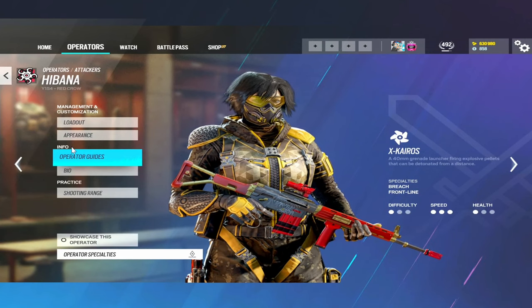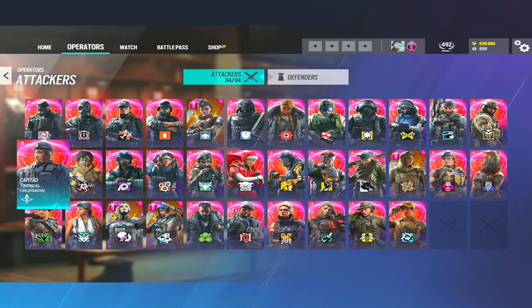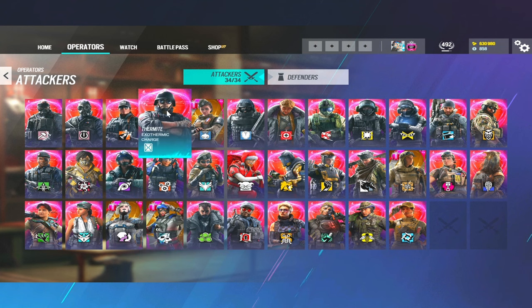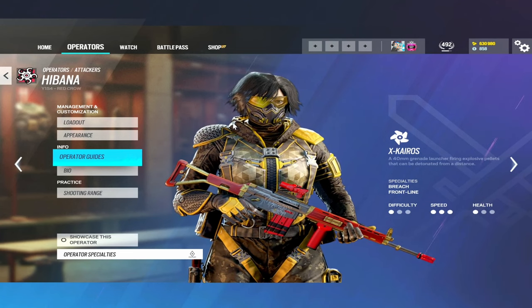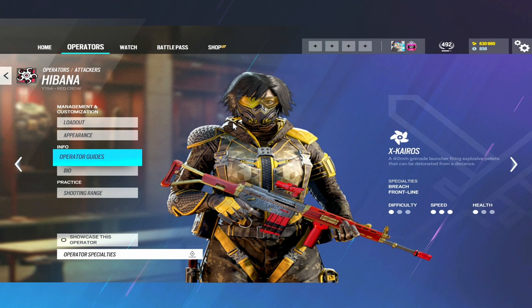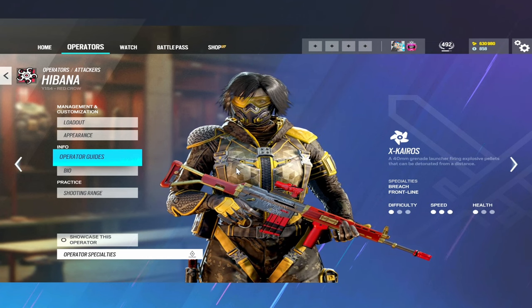Alright guys, that is it today on how to play as Hibana. Hibana is one of the best hard breachers in the game. Going through the hard breachers: you have Hibana, Ace, and Thermite. Thermite has to be right up against the wall and only has two charges; Ace only has three and you can throw them, but Hibana's pellets have infinite range - they can go wherever you need them to be. She's going to have a lot more pellets overall. Main hatch opener is going to be Hibana and if you need to open walls safely from longer range, Hibana is the go-to. Hope this helps - make sure to subscribe, drop a comment, and leave a like. Let me know what operator you want to see next. Peace out!